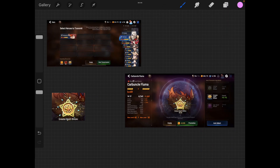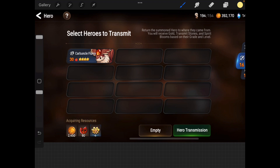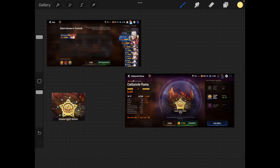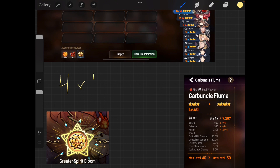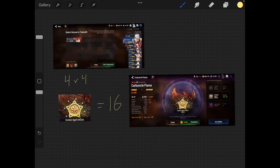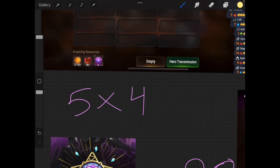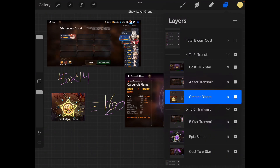Now the 4-to-5-star transit is a little different. Converting one 4-star gives you 4 greater spirit blooms. Do this 4 times and 4 times 4 gives you 16 greater — enough to five-star a unit. Under the old system you also needed 4 four-stars to five-star a unit. So under this method you're leveling a unit to level 40, transmitting them, and repeating 4 times.